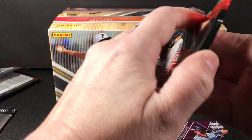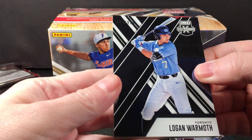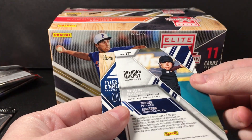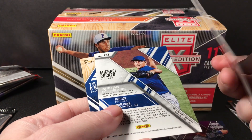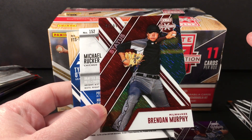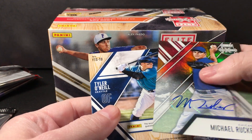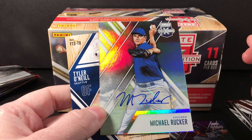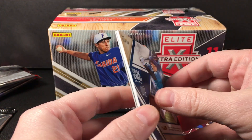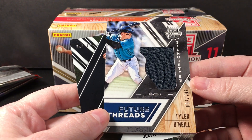Pack two has Logan Warmoth, Brendan Murphy — this is a die-cut parallel to 99 — Status Red die-cut, Michael Rucker autograph, just a base sticker auto. Tyler O'Neill Future Threads to 299.